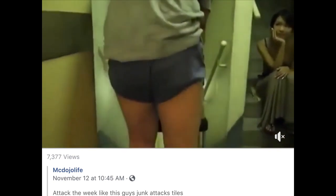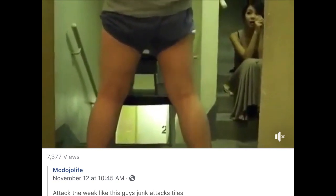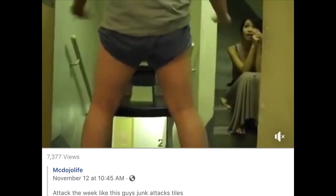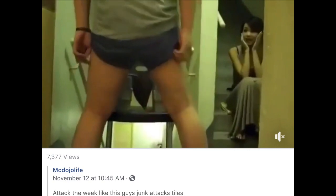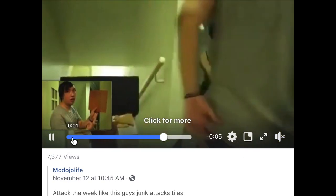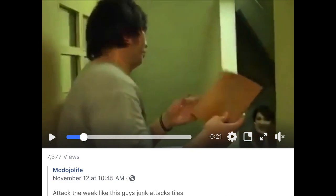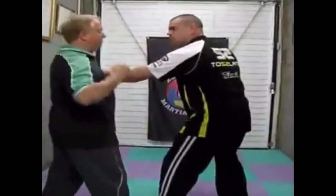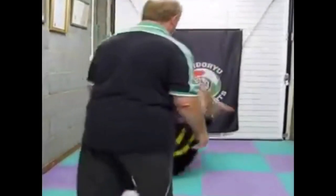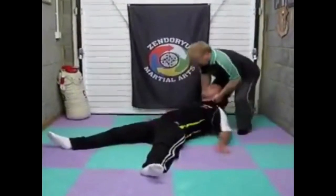I guess he's trying to impress his girlfriend or something. He has a board right there, and he's trying to use his junk — look at that. Junk power right here. Boom, look at her — she's thinking very ungodly thoughts right now. So I guess this is another way to deal with multiple opponents: you tell them look, if my junk can knock you out, don't even mess with my hands or my feet. So this guy — look at that — he makes the guy just faint like that.